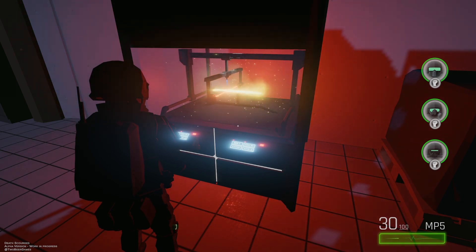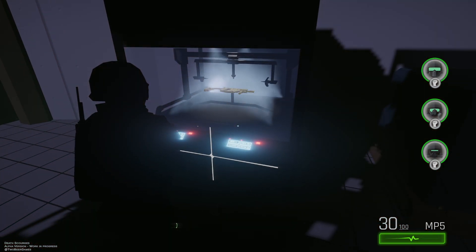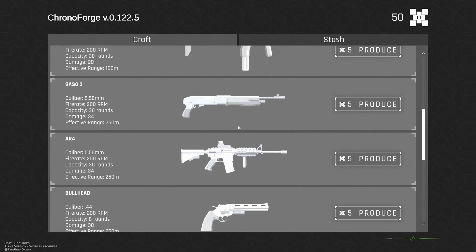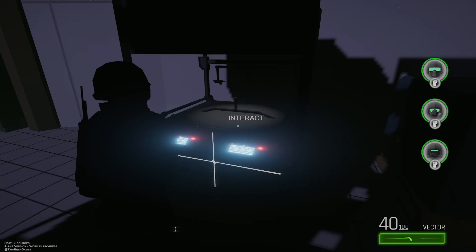There are a total of 13 guns in the game right now with different power levels, ranging from pistols, SMGs, assault rifles, and shotguns. Unlocked guns also get stashed at the Chronoforge, allowing the player to switch their loadout throughout the game.